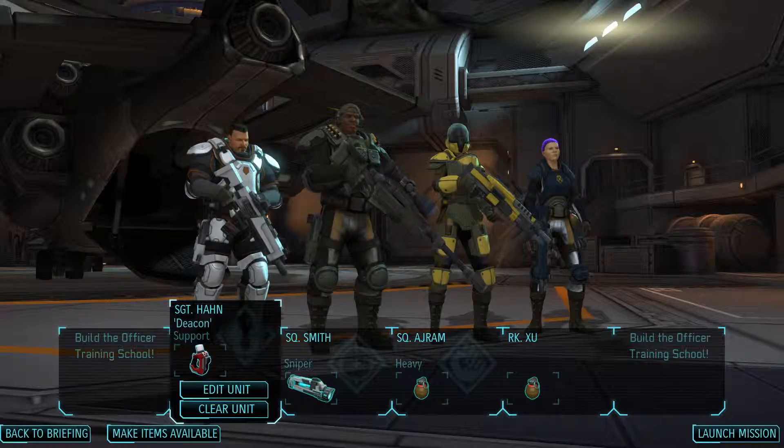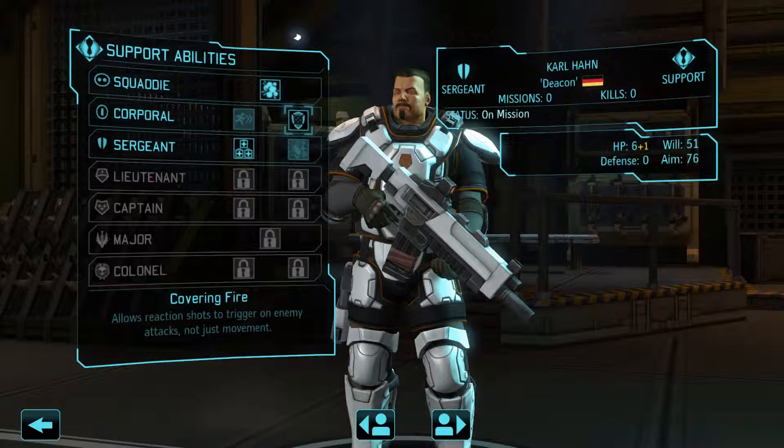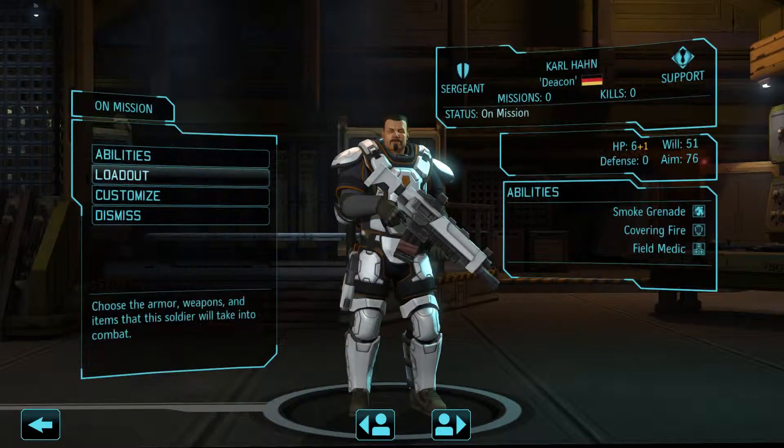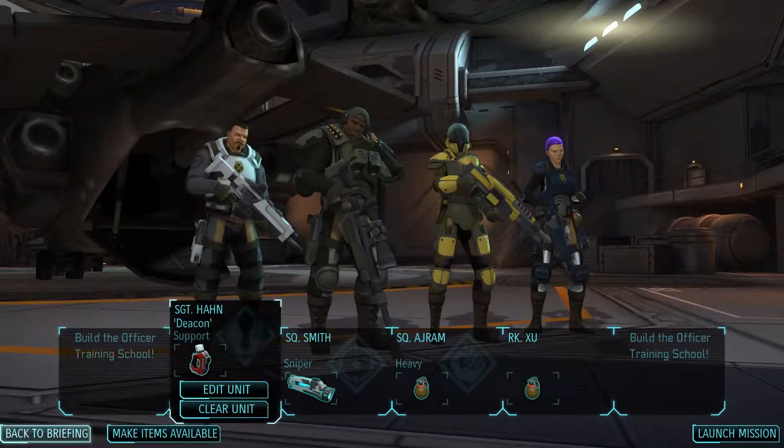We are back and this is our new support character. His abilities are Covering Fire and Field Medic. Field Medic is in fact a very useful perk, especially this early in the game because we don't particularly have the easiest of times. It does mean that if you go to his loadout, he gets 3 medkits, so very useful.